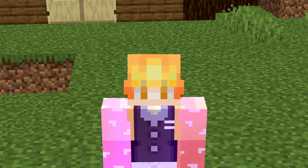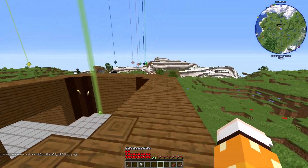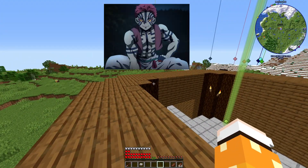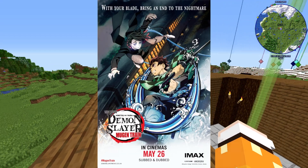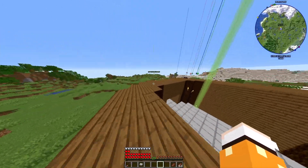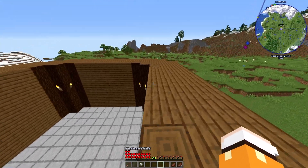Hey guys and welcome back, today we're on Demon Slayers again. In this episode we're gonna be fighting upper moon 3 Akaza. If you guys don't know about Akaza, he fought with Rengoku in the movie Mugen Train - basically there's a movie about Rengoku and Akaza fighting that just came out a few weeks ago and I watched it, it was awesome.